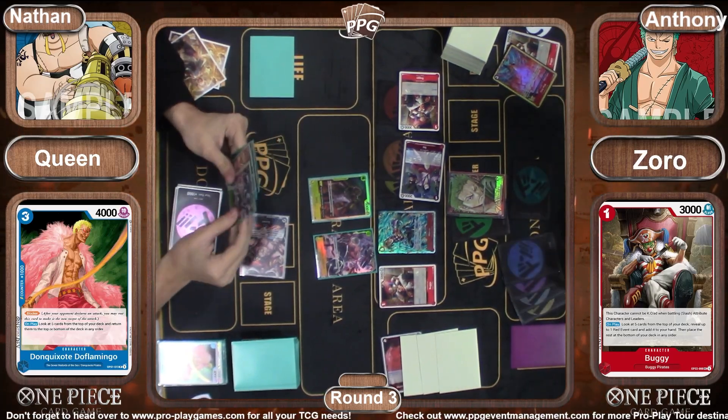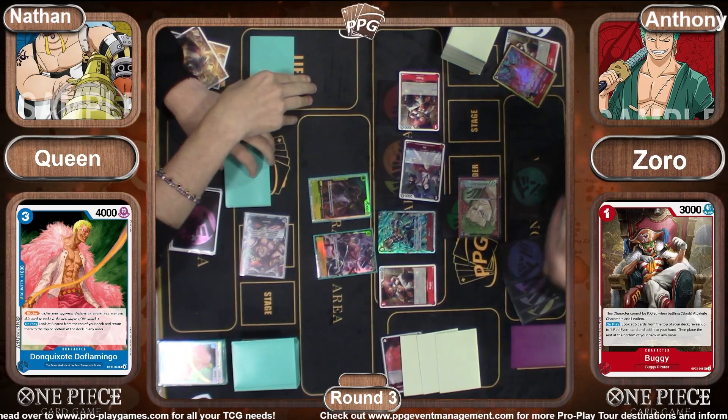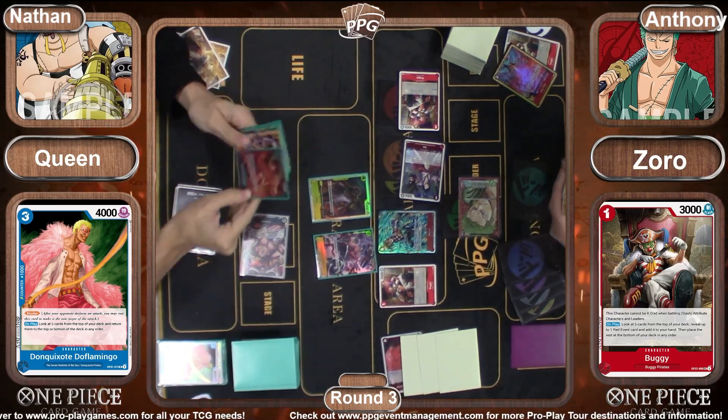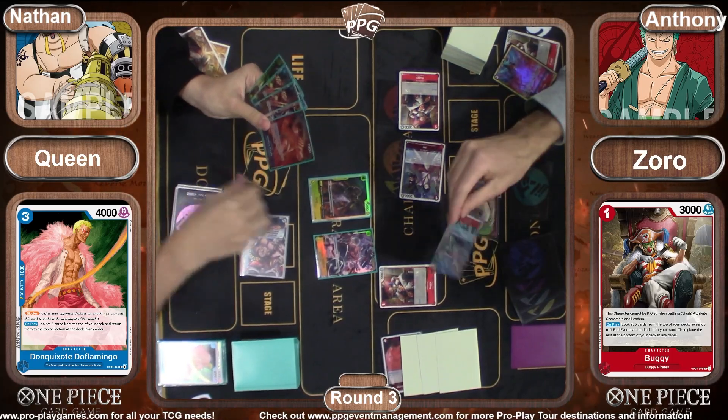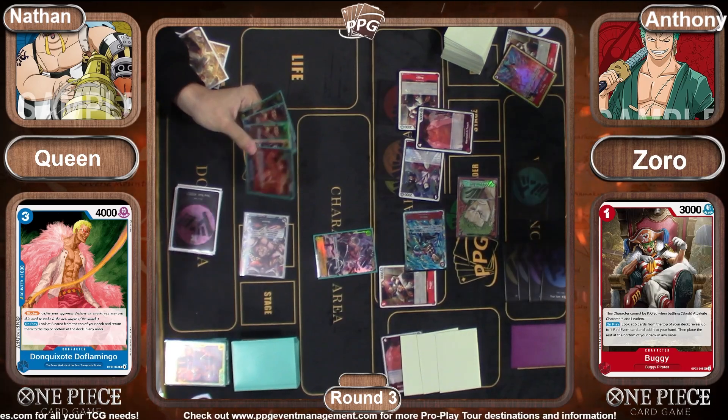Izo comes across the table at five — that one was not a trigger. The attack comes through, also not a trigger. We see Marco attack and Sanji blocks. Another Teach comes down.